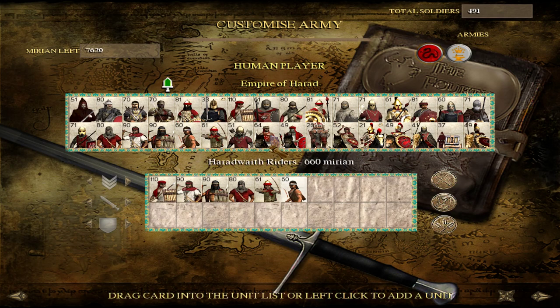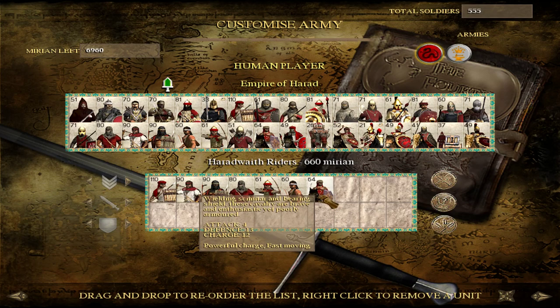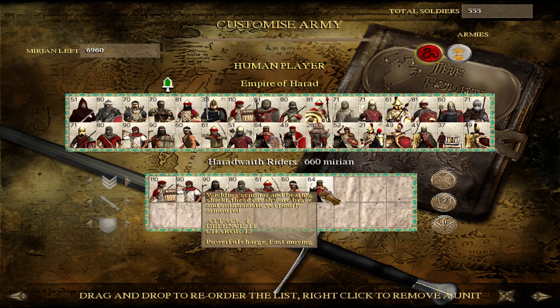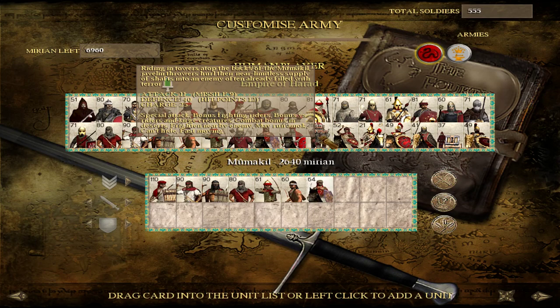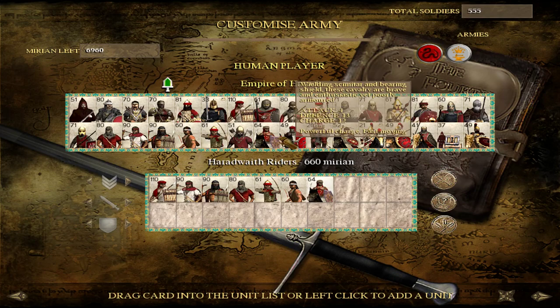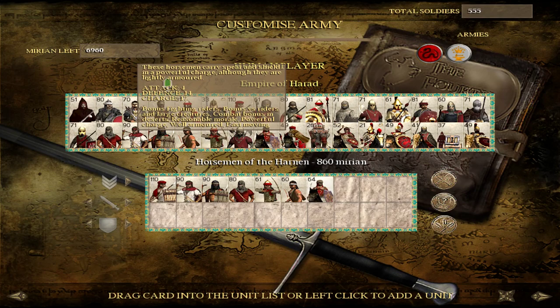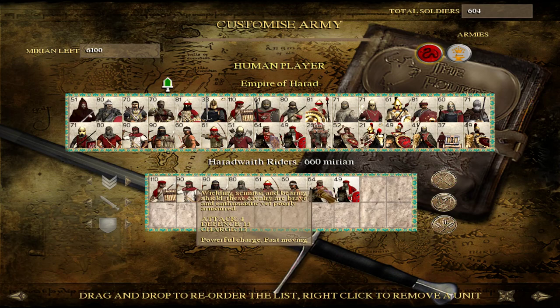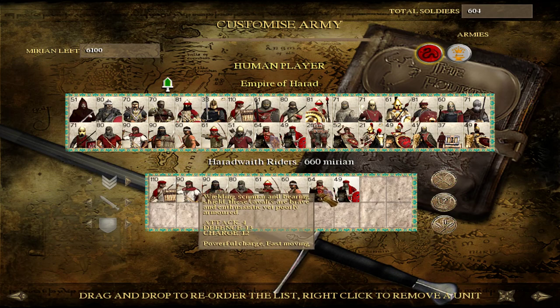At Tier 2 you will find cavalry in the Haradwaith Riders. These guys are sort of an underestimated unit — they don't have spears, they don't have armor to speak of, and they are not really hardy in melee. But they actually perform better than you might think if you have a lot of them, as they are the largest unit size of cavalry you can train. If you have a couple of units working together or pair them with a Mumakil, they're going to do really surprisingly well. In terms of stats they're not that far off from the Horsemen of the Harnan.